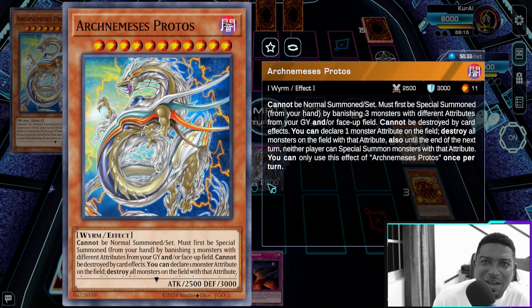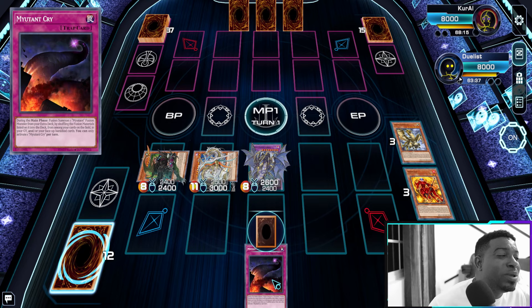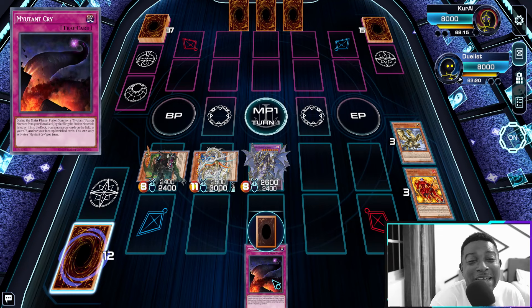We also have protection — if the opponent activates a spell card, we negate and banish it. And we have Mutant Cry which allows us to use our Fusion to pop a card on the field. Stay tuned, I have more flexi combos and we're gonna see the deck profile. This deck is wild, I'm telling you — meta is not playing Yu-Gi-Oh.